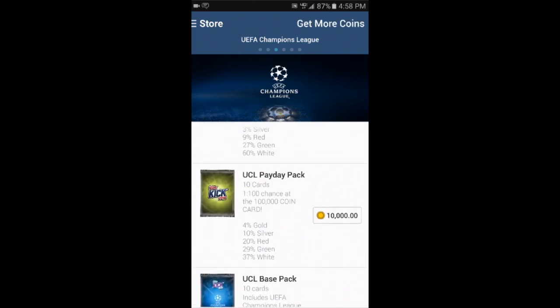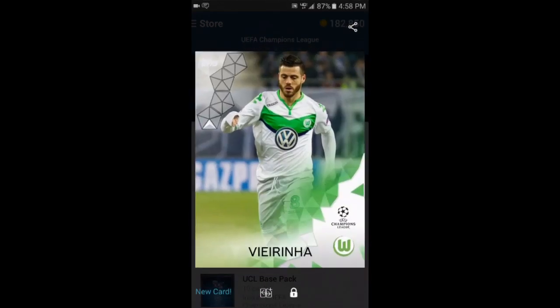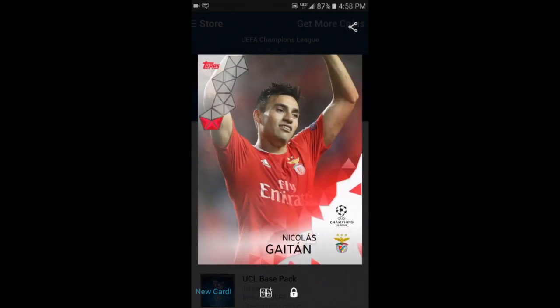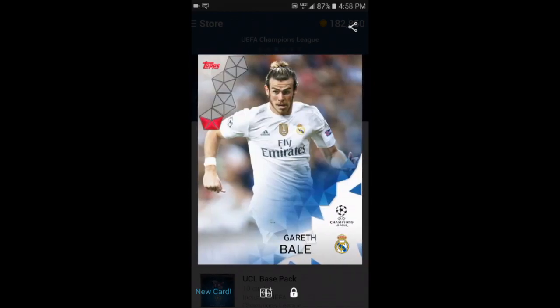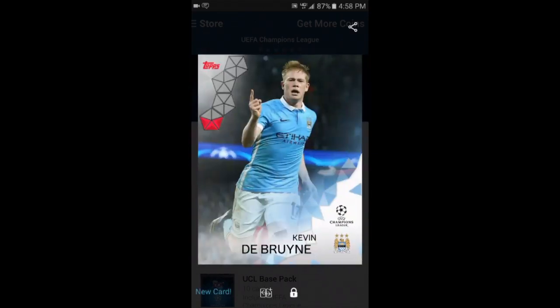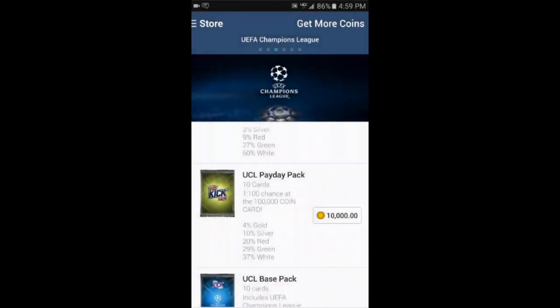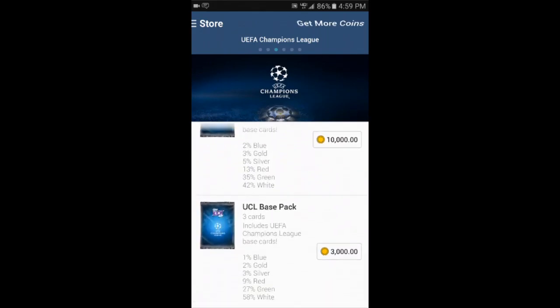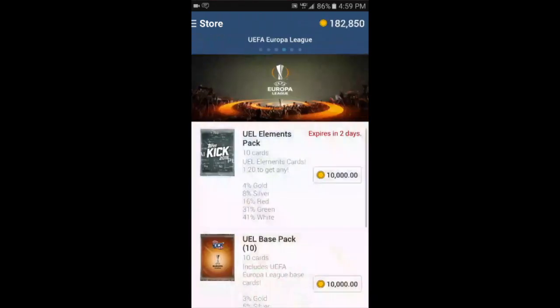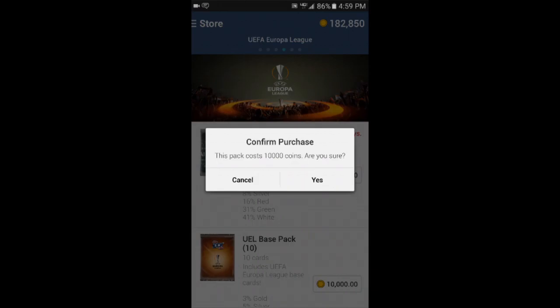Let's go to the Champions League and open a pack from there. Here's the Champions League Payday Pack — you have a one in 100 chance of getting the 100,000 coin card. Let's try it! Looking at these cards — this one's a red card, so he's a little more rare. Oh, Bale — that's a rare one! Mueller — cool! De Bruyne again, but a different shot. We didn't get the 100,000 coin card, but that's okay.